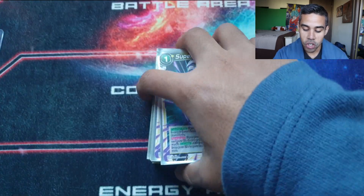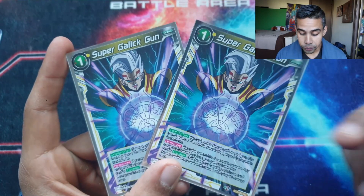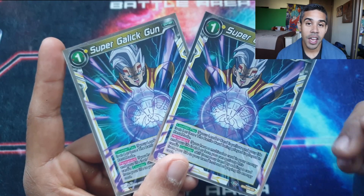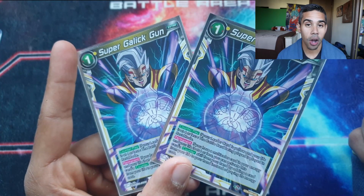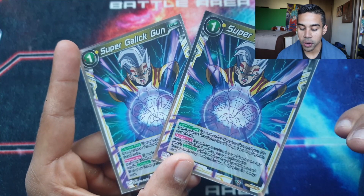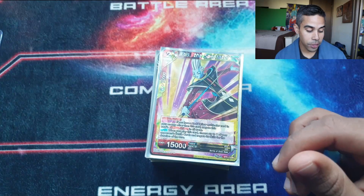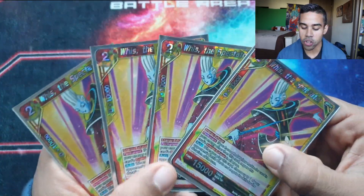Next we're running the new card from Series 8: Super Gallic Gun. I really like this card — it's so good. As a counter play, if you happen to be at four lives or less, the battle card coming onto the field is played in rest mode. It's a new upgraded Crusher Ball, because you can strike a life if you have a multi-color energy in your energy zone. Basically at four lives or less, Super Gallic Gun can save you from ultimate death — that's our beast counter.